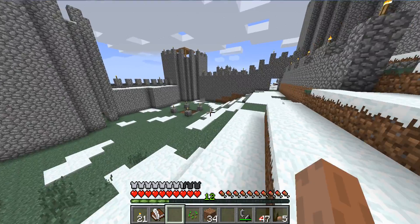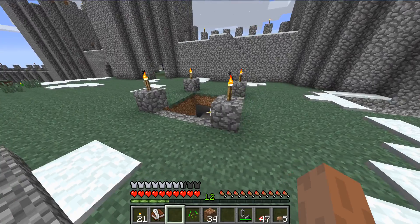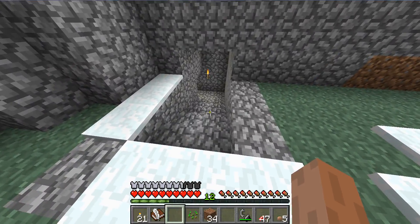So we'll just go and have a look. You can see here this is an entrance to a mine — well, it's not really a mine, it's just sort of cabins that I discovered. There are a few of them.